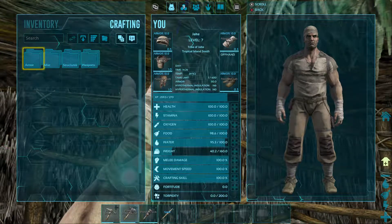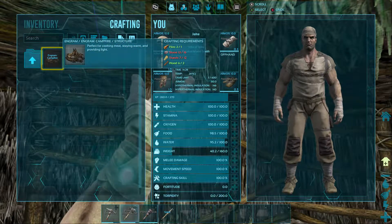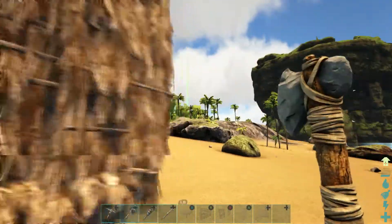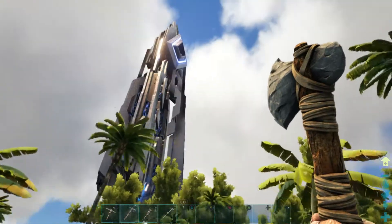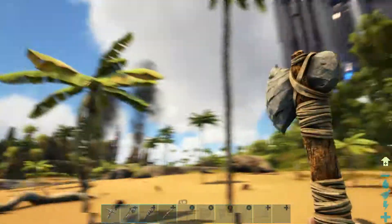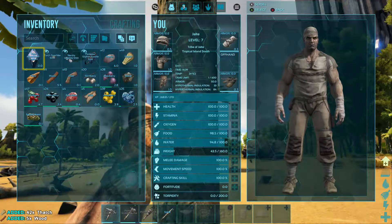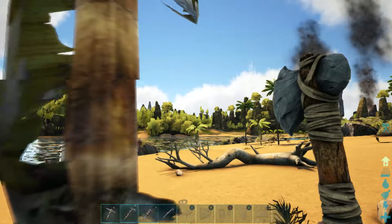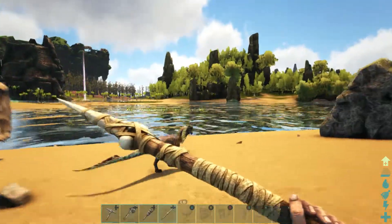Hmm, what do I want to do now? Oh wait, I need to make stuff to put in my shelter. I need more stone and thatch because I need a campfire - I won't have a heat source and I can't cook anything. I totally forgot we spawned next to that huge energy tower thing. I did turn up the harvesting settings because I was getting like nothing.